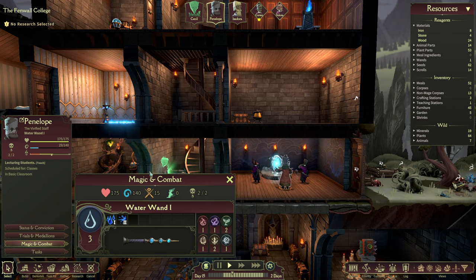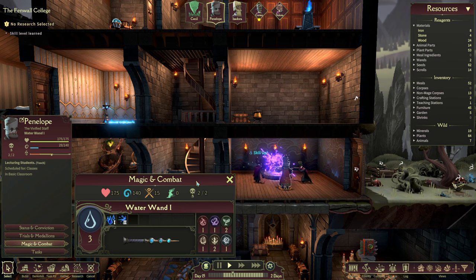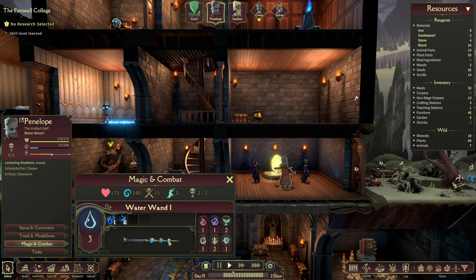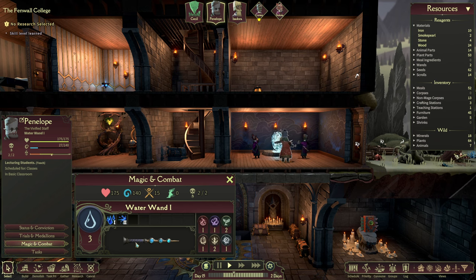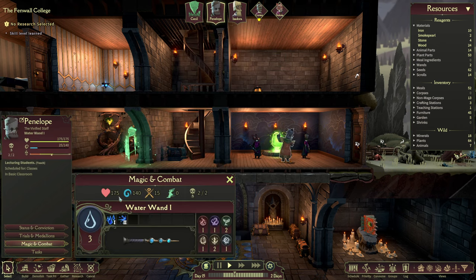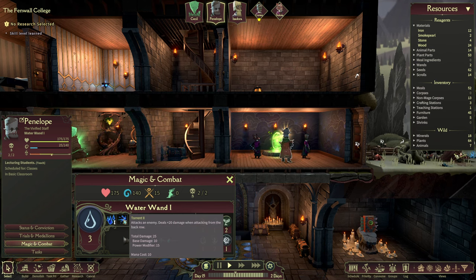Selecting a mage and going into Magic and Combat opens up this screen. We see the HP, maximum mana, the power — that's basically the strength — the bonus damage put onto your spells, speed, and death saves: how many times a person can be beaten down before they actually die. We see the rank of their primary magic school, their skills according to that rank, and the wand. Every mage only has the abilities linked to their main wand.